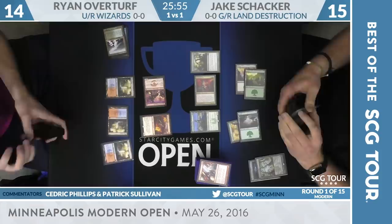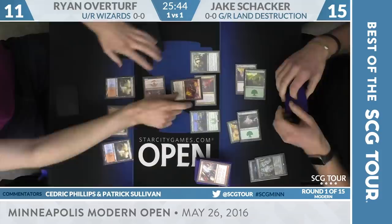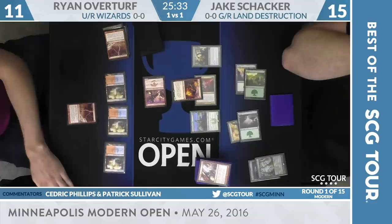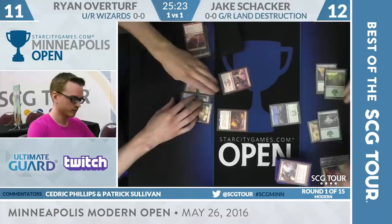Soul Scar Mage looking at Bloodbraid Elf — this could get a little interesting. You could go ahead and maybe bolt Shocker, bolt the Scavenging Ooze. He will bolt the Ooze; Soul Scar Mage becomes a 2-3 with Prowess, then bolt again — now Soul Scar Mage is a 3-4. Bloodbraid Elf loses that combat, but it did trade with two Lightning Bolts, so certainly more than nothing.